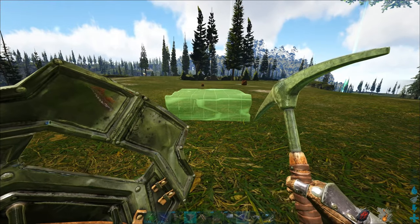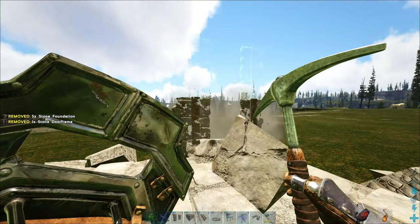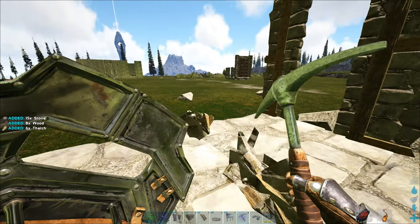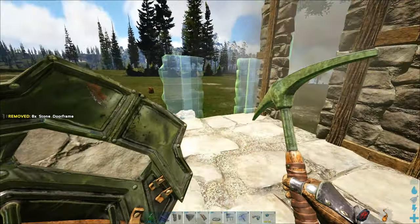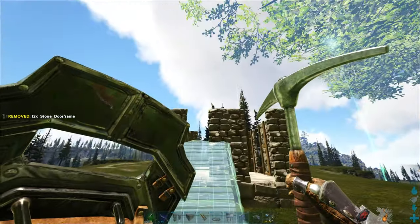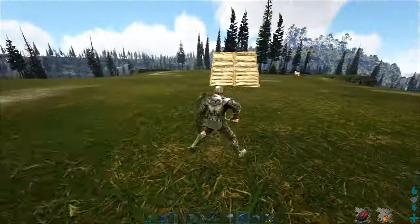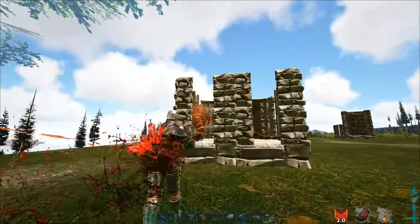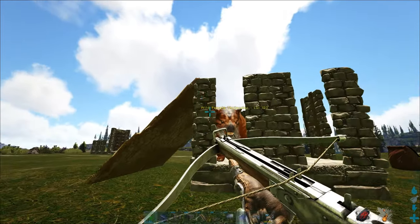Strategy number one is building a small simple trap — just a two by two foundation and some door frames, two walls high. You also need a small ramp. Then once you've found a Thylacoleo, just lure it up here. You can see it already hit — it's pretty quick — but now it can't escape and you can start hitting it on the head for the best efficiency.